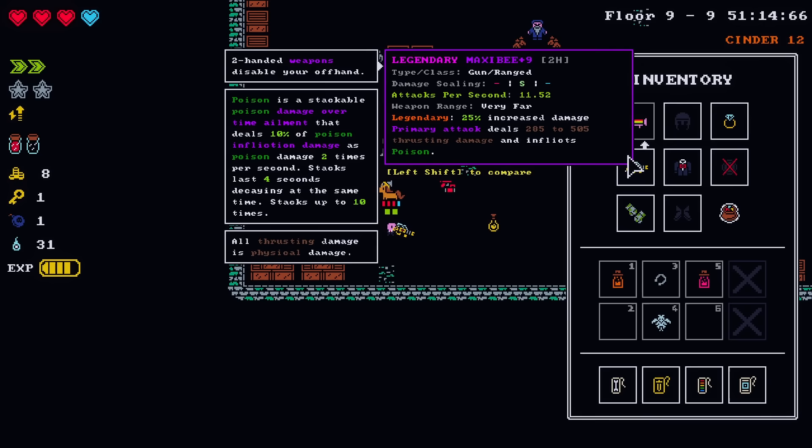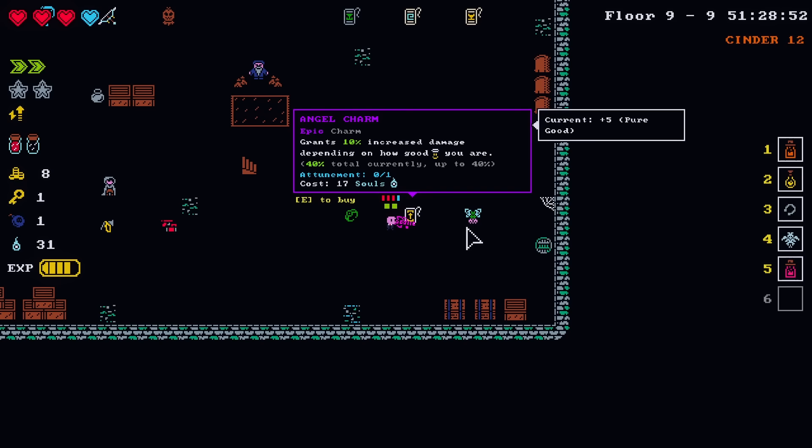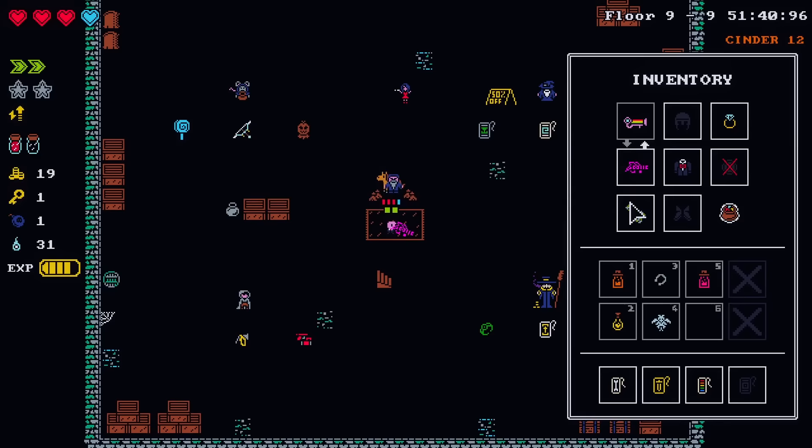That's insane — that is a very high level gun. And yeah, plus the charm. I should have bought some of the stuff over here before I re-rolled it. But the angel charm is super good, that's still worth it. You've got an azure charm you have no use for. We also got that — just everything. Then we'll just grab 40% more damage. We're sticking with our wedding stuff.